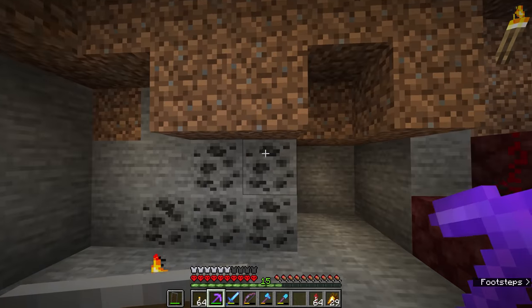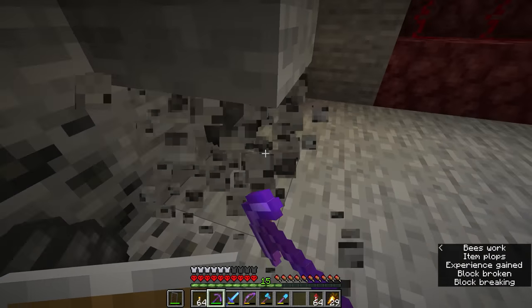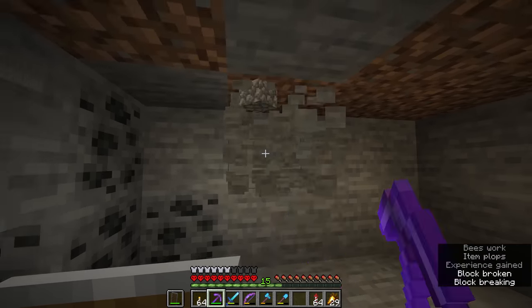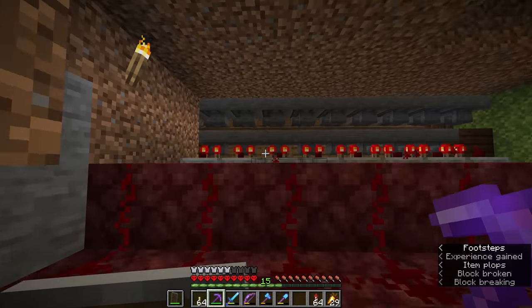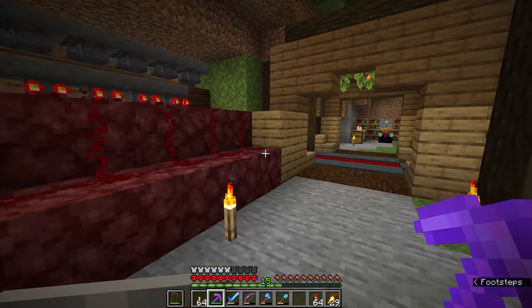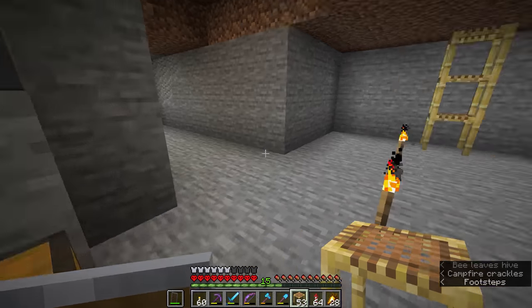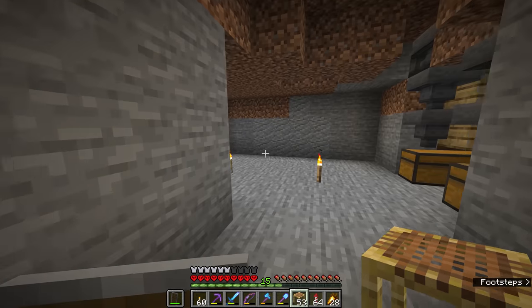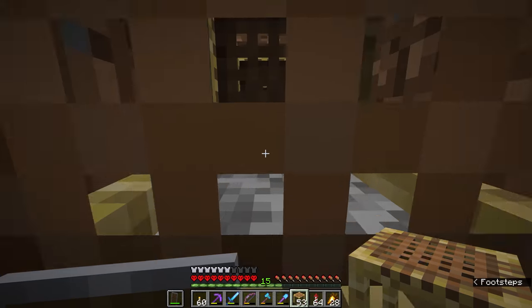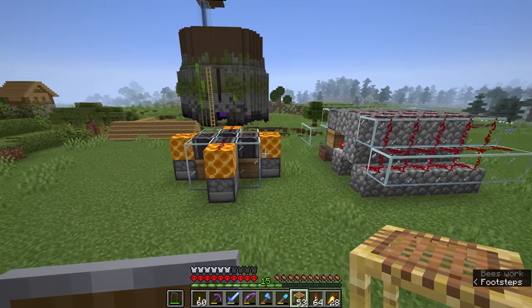So we're actually going to be expanding some stuff today. I would love to do a bit more decoration in here, but I'm still not entirely certain what I want the layout to be, which is why a lot of this has been left undecorated. We're going to dig past our existing storage system. I've dug out a passage through our existing storage room and out to the other side, connecting it to the front of the hobbit hole over here. And if we come up through the scaffolding, we will find that we are actually neatly behind the bee farms.